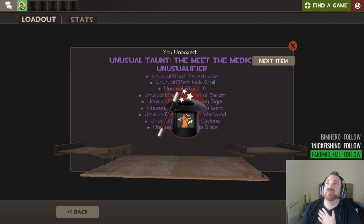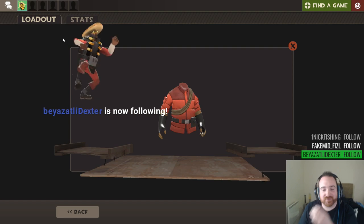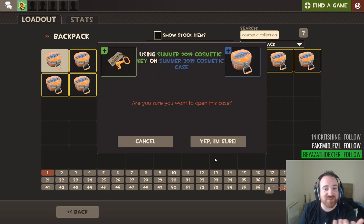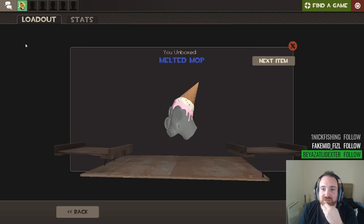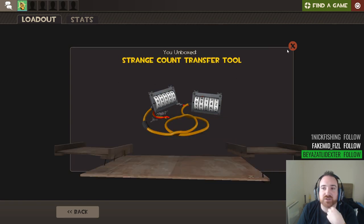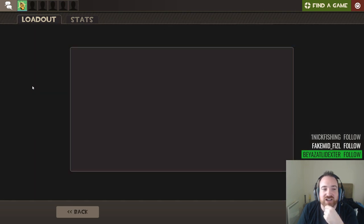I was thinking if I go for another 50 cases and don't get an unusual, I don't know. Okay, that's good, I'm happy. Wanderer's wear, another blue. At least we got an unusual fire, at least we got something decent. Ice cream cone - that's quite a cool hat. Imagine that with burning flames, it's kind of themed because the ice cream is melting. And a strange counter transfer tool - are these worth much? I've got a bunch of them in my backpack, I should probably check.